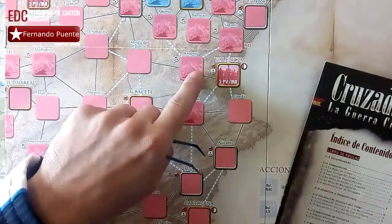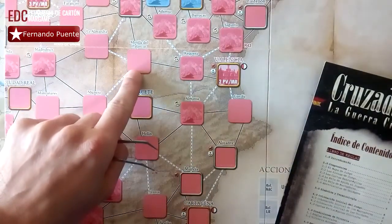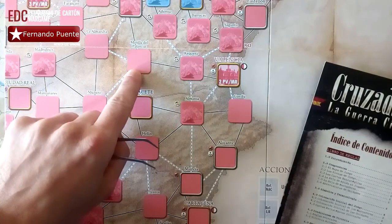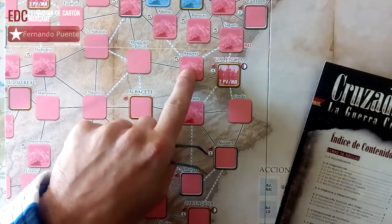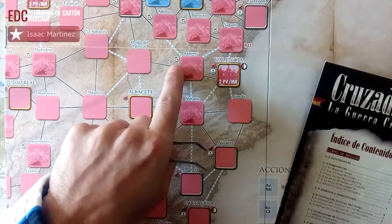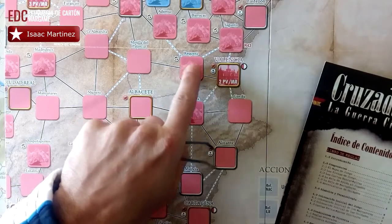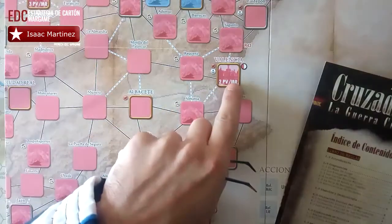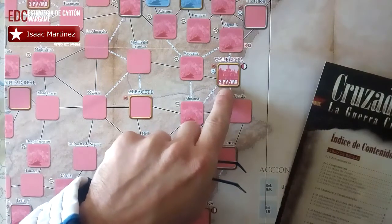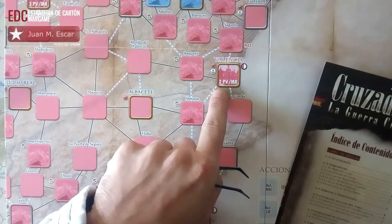Estos casquetines también representan terrenos: Montilla del Palancar, por ejemplo, es un terreno abierto. Requena, por ejemplo, es un terreno montañoso, como indica el dibujito y el icono a la izquierda. También podemos ver zonas con puntos de victoria, como es el caso de Valencia.